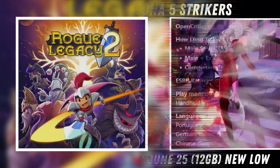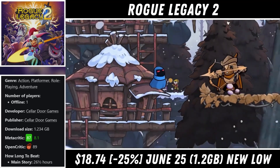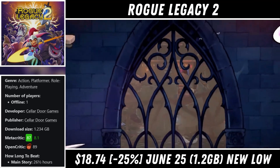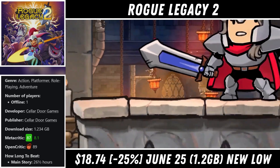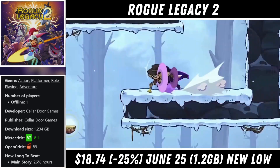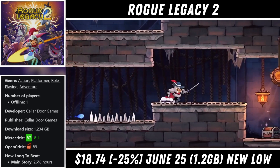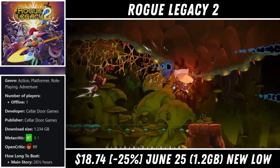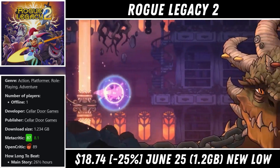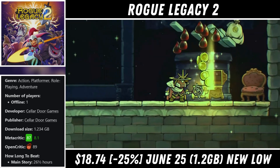Up next we have Rogue Legacy 2, which is a single player 2D roguelike action platformer where we play as a series of heroes on a quest to free the kingdom from evil forces. These games have a unique feature in that each death results in you having to start over as a new character — in this case playing as a child of the previous hero. Each time this happens the characters are all random with different strengths and weaknesses altering how the run will play out, which keeps things feeling fresh and makes the game stand out in the genre.